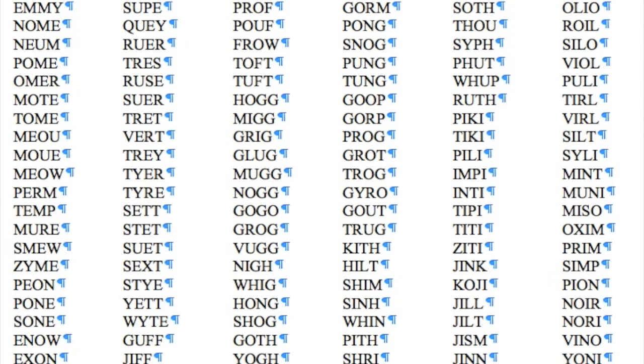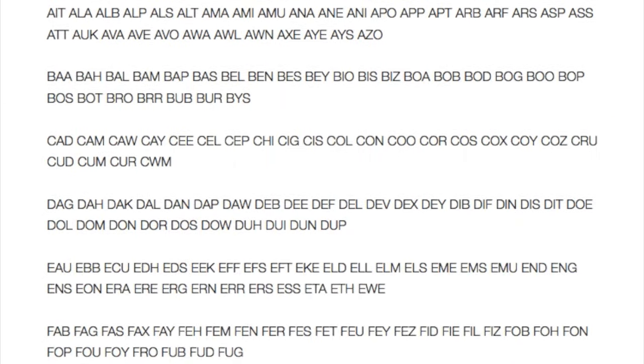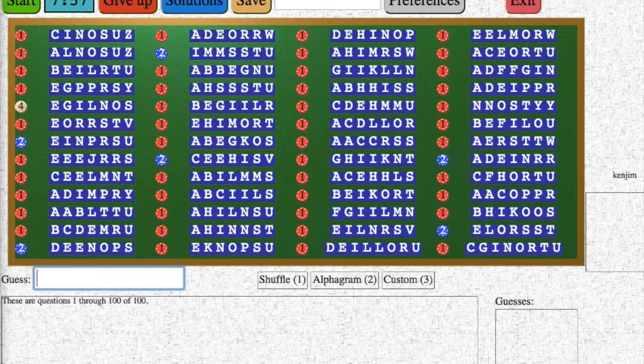First, Scrabble is a word game. Learning additional words is vital for your Scrabble success. While the 2s and 3s are essential, many players find learning the vowel dumps, short J, Q, X, and Z words, and high probability bingos to be extremely useful if you want to be a proficient player.